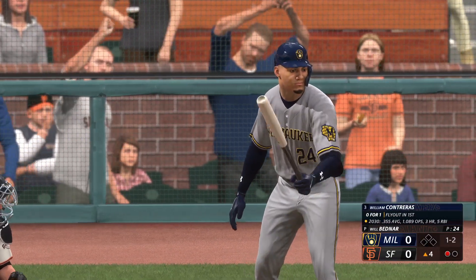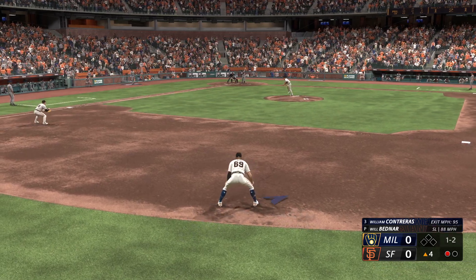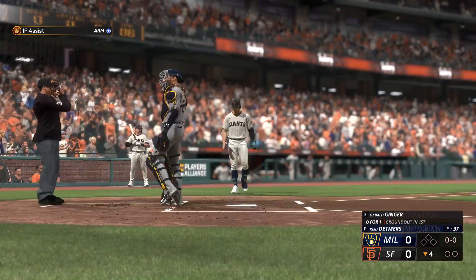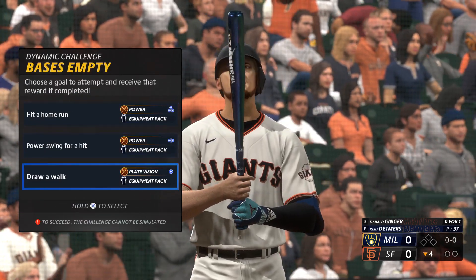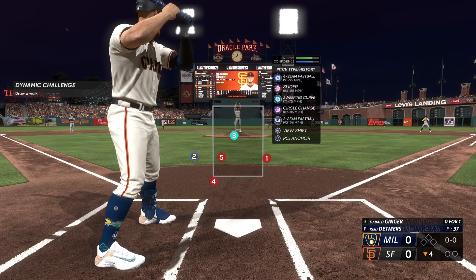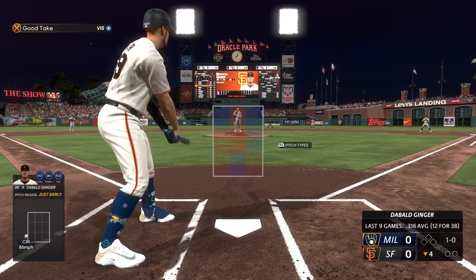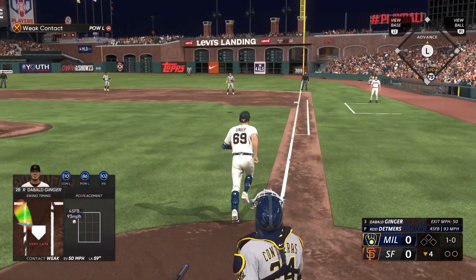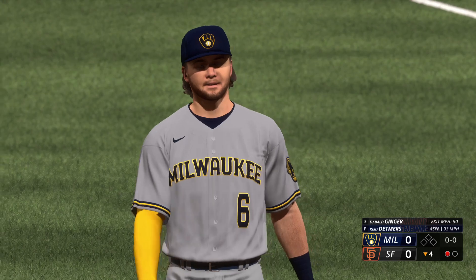Top of the fourth, William Contreras at the plate for the Brewers — he's 0-for-1 on the day, one out, nobody on, 1-2 count. Will Bednar delivers and it's a ground ball up the middle — we'll get a glove on that, throw to first in plenty of time. Two away in the top of the fourth. Bottom half of the inning, I'm up for the second time today, 0-for-1 so far with a dynamic challenge on a bases-empty at-bat. I try for a walk but swing at a four-seamer inside and pop it up to the first baseman — that was a dumb swing. First out in the bottom of the fourth.